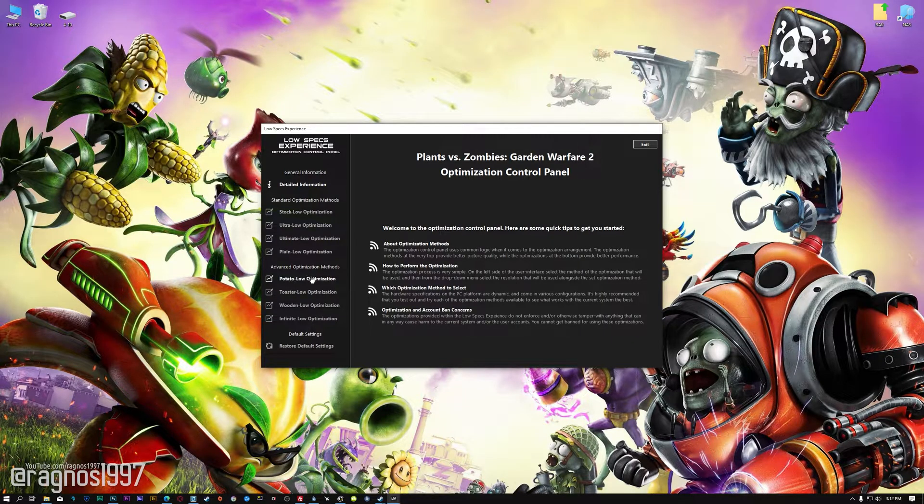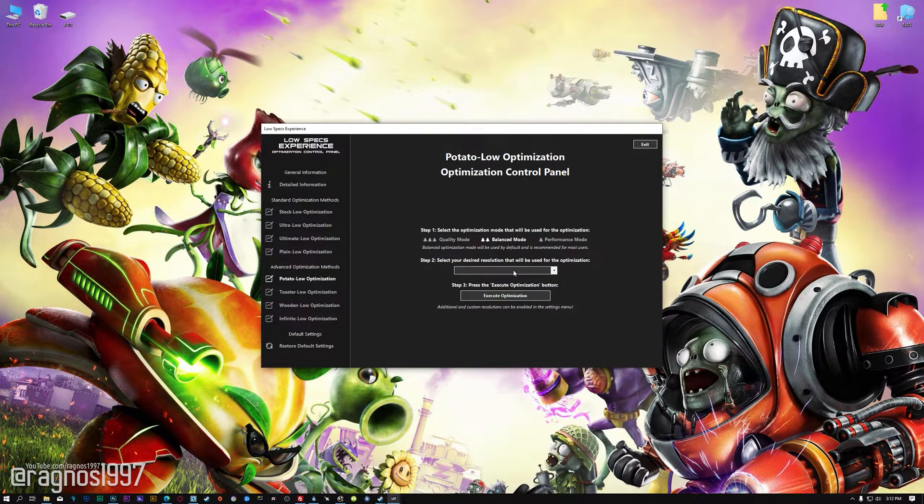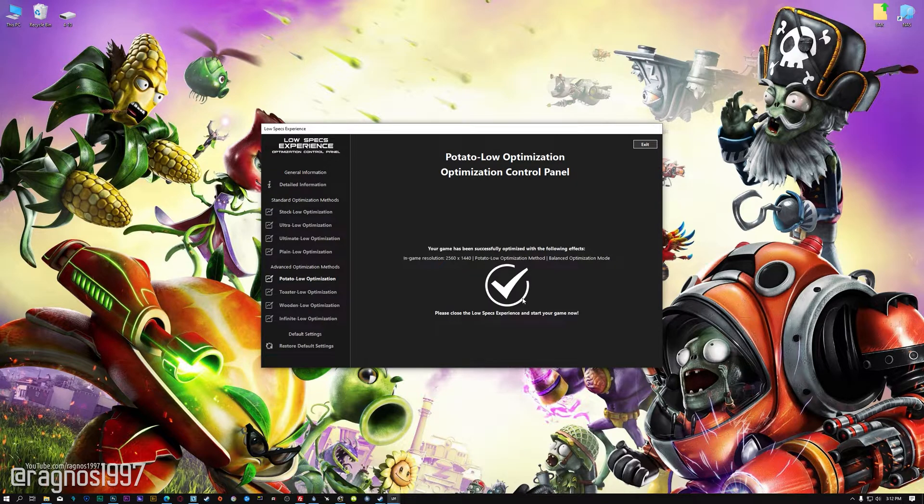When the optimization control loads, simply select the optimization presets and the resolution you would like to render your game at. This is something you will need to experiment on your own in order to see what works for your system the best. Once you decide which optimization presets and resolution you are going to use, press the Execute Optimization button and then start your game.